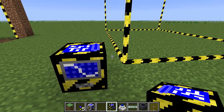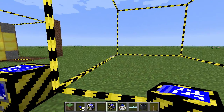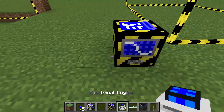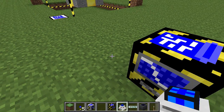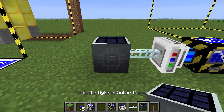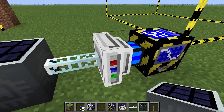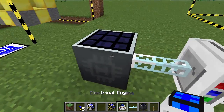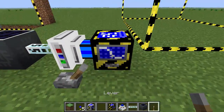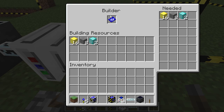We have put everything inside and it has created its own dimensional cube. This, as opposed to the architect table, does require power in the form of MJ, which is created by engines of any type. I'm going to be using an electrical engine because it's sunny and I have an ultimate hybrid solar panel right here, which will transform from EU into MJ to power this machine. It does need a lever to run though, so keep that in mind — an entire stick and cobblestone will be wasted.